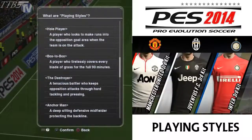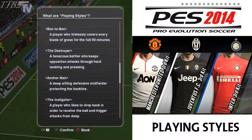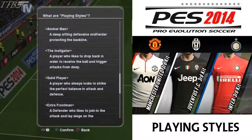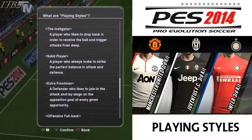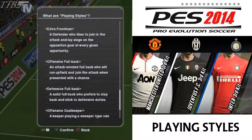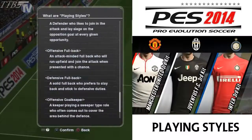Hole player: a player who looks to make runs into the opposition goal area when the team is on the attack. Box to box: basically a tireless worker for the full 90 minutes. The destroyer: a tenacious battler who keeps opposition attacks through hard tackling and pressing. Anchor man: a deep-sitting defensive midfielder protecting the back line. The instigator: a player who likes to drop back in order to receive the ball and trigger attacks from deep. Solid player: a player who always looks to strike the perfect balance in attack and defense. Extra front man: a defender who likes to join in the attack and lay siege on the opposition goal at every opportunity.